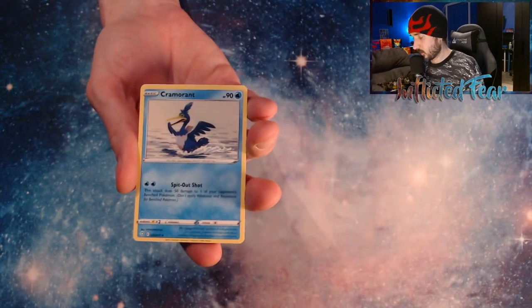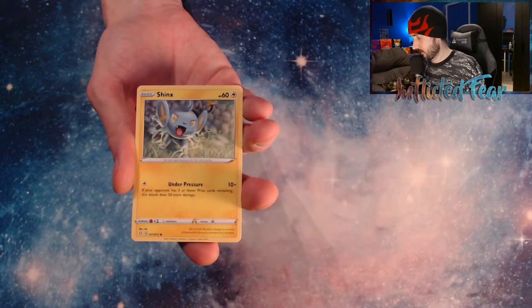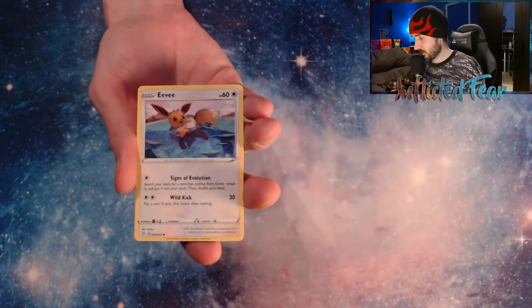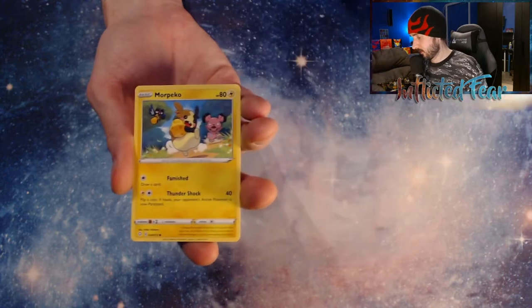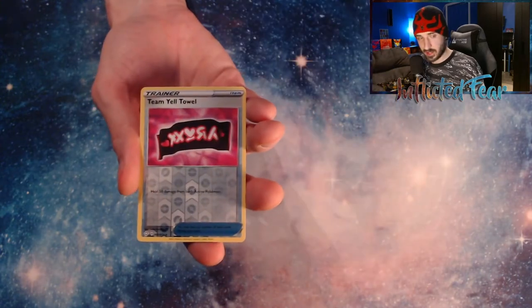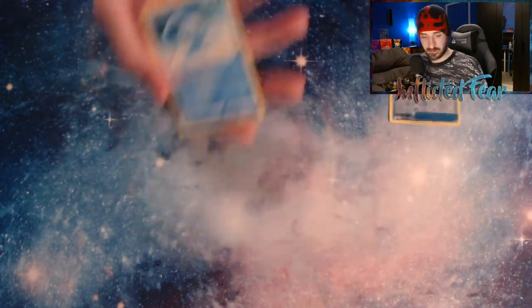An Edelgoss, Cramorant, Ball Guy, Trapinch, Shinx, and a Rowlet. Eevee, Morpeko. And a Team Yell Towel, so no Baby Shiny in this one. And a Manaphy.